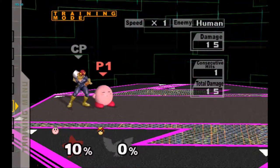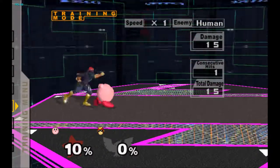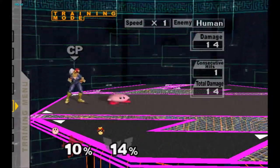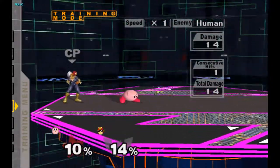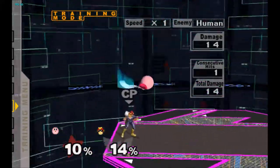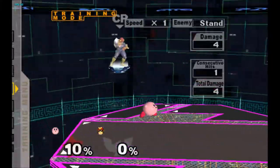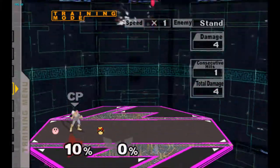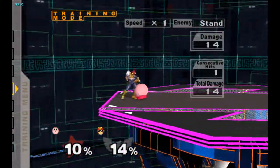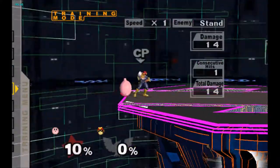A big one — it worked in Smash 64 so I don't know why they took it out of melee — but Kirby's up B has more hits on it. It used to be that when Kirby was falling with the sword the hitbox expired really early. However, now the hitbox stays as long as Kirby is falling, and it sends the opponent at a spike angle. It's a really weak spike but it's still a spike.